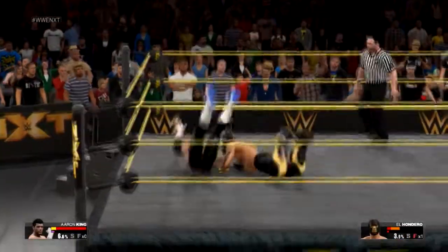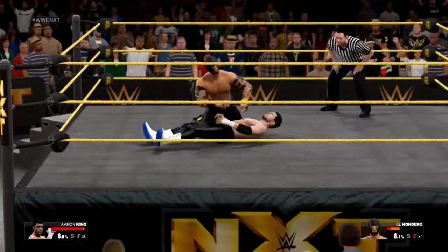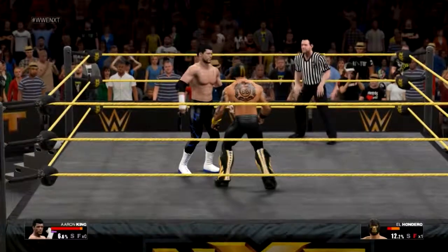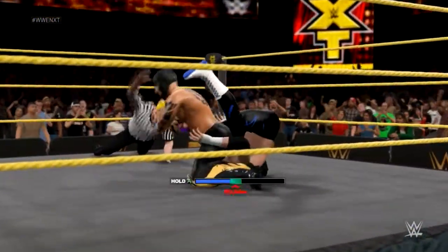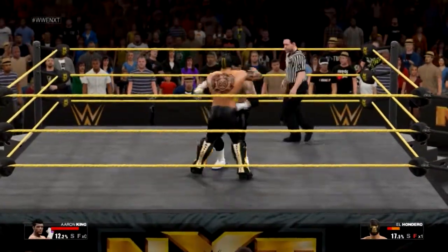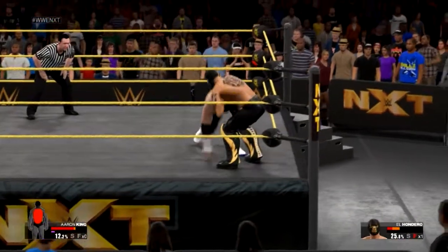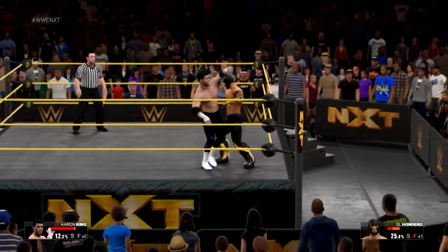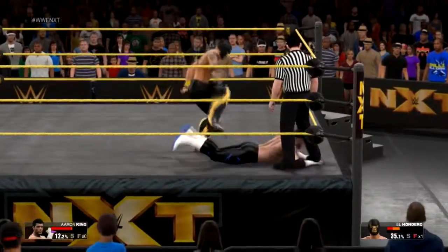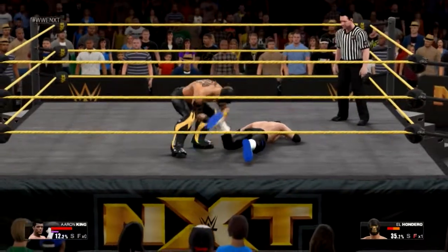We've got to be careful — our damage is pretty high. He's got a finisher too. It is going down on NXT. Double moonsaults from El Hondoro. He's got the pin — that was lucky, I was mashing the A button and managed to kick out just in time. We've got no stamina. Are we going to lose our first match? If we lose it, I'm losing by DQ — I don't give a shit. No, don't tap — no no no no, he's made us submit! Oh wait, did we lose? That must have been so close — I definitely thought we were out.